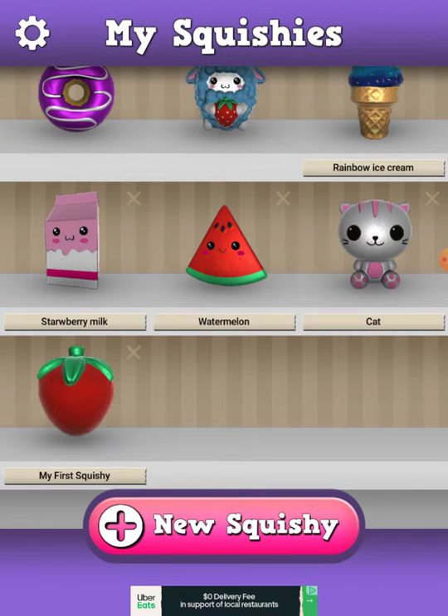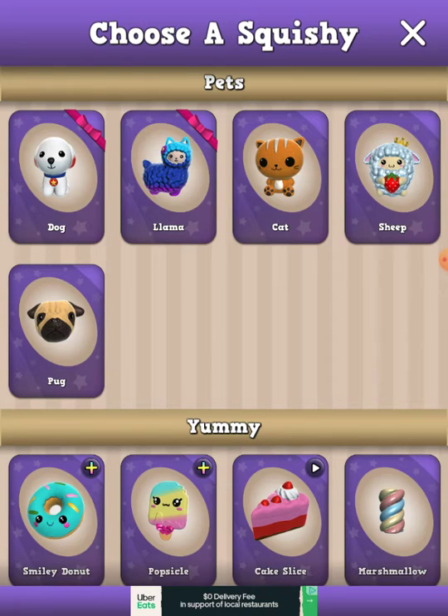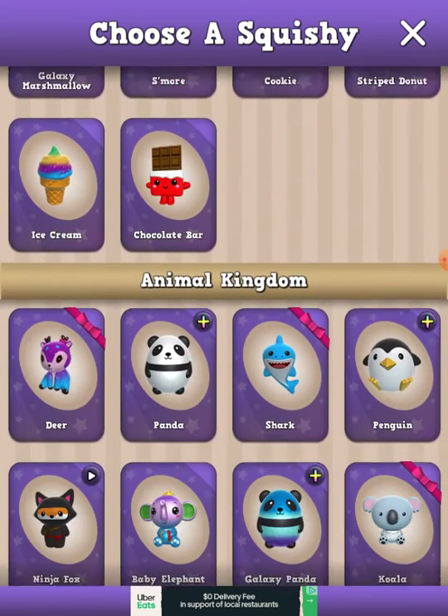I won't die, huh? That's my first squishie. Actually, you can just see my squishies. So I already made a pug, but he made a chocolate bar.